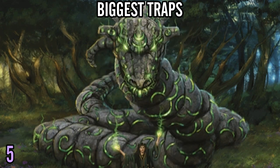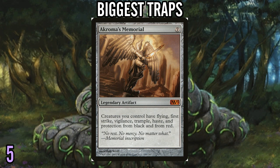Number 5: Akroma's Memorial. It's not a terrible card, but you mostly want to utilize this in aggro decks — but you also can't cast it in aggro decks because it costs seven mana. Sometimes it doesn't even have a real effect on the board the turn you play it. When you pay seven mana for a card, you want it to affect the game right now. Protection from black and red is actually really, really good and sometimes the most important ability on the card, but when it doesn't affect the board for seven mana, that really hurts. Akroma's Memorial is a bit of a trap in a lot of situations.